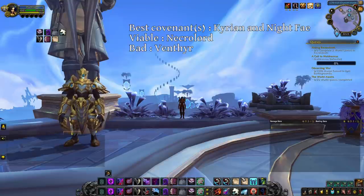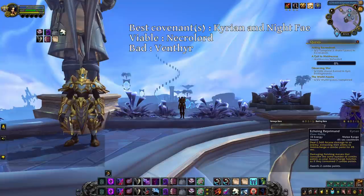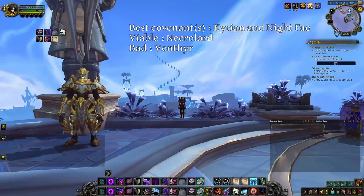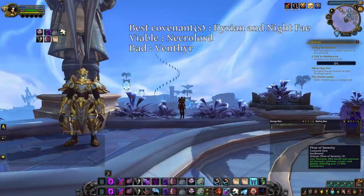About Kyrian vs Nightfae — even though Echoing Reprimand does not one-shot people anymore, I think it is still a good spell, at least better than Sepsis. It gives 2 combo points on a short cooldown, costs only 10 energy and potentially gives you a 7 combo point Eviscerate, which is a lot of damage. However, the Soul Shape ability from Nightfae is better than the Kyrian potion. Soul Shape allows you to run away and re-stealth a lot more easily, which is great in comps such as Rogue Mage in 2s or Rogue Mage Priest in 3s. The Kyrian potion is still a very good spell as it heals you for quite a bit and dispels dangerous debuffs. In the end, I think both covenants are currently strong for sub rogues, so you may choose the one you prefer — in my case, I prefer Kyrian.